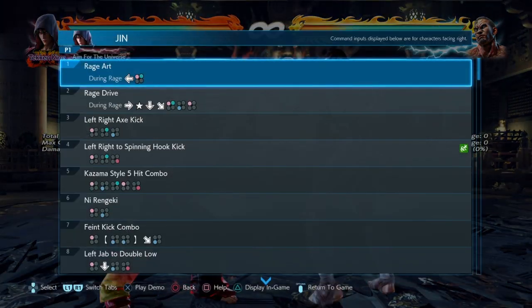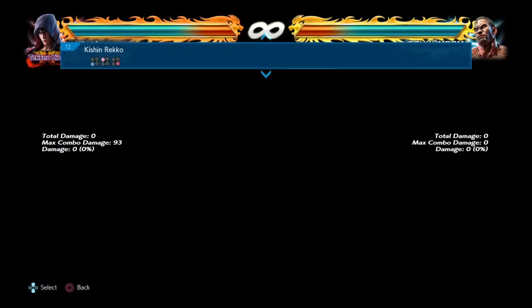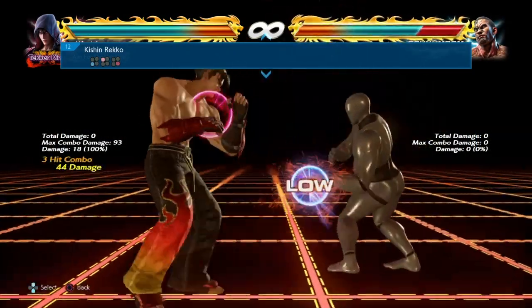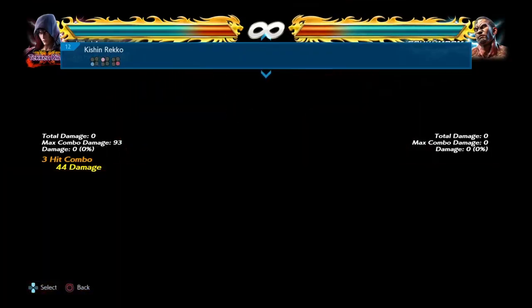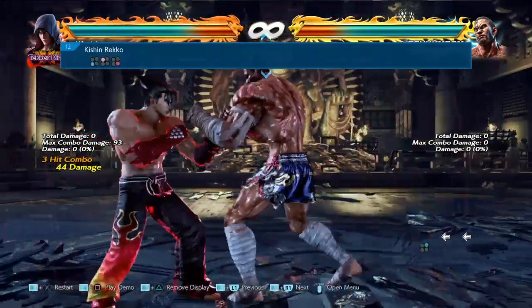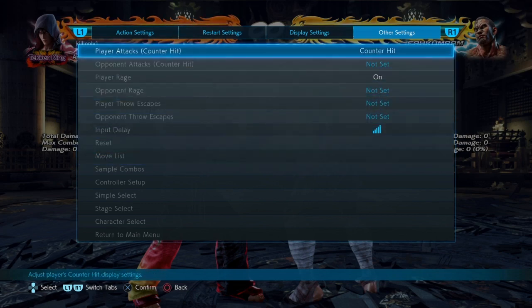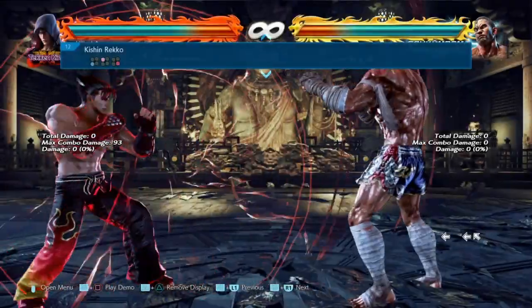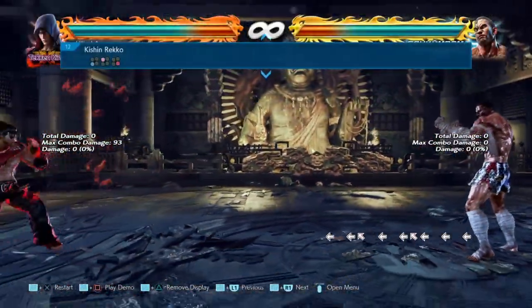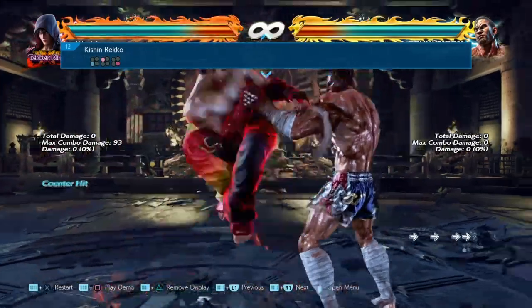The first component is that you need the 12th move on Jin's move list, which is the Kishin Reko. Kishin Reko is a 3-hit string — the first two hits being high and the last being low. When Jin does this move while running, you'll tend to just get a running kick instead.